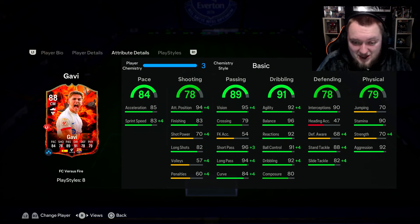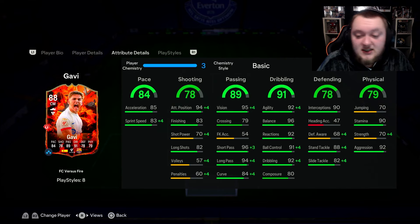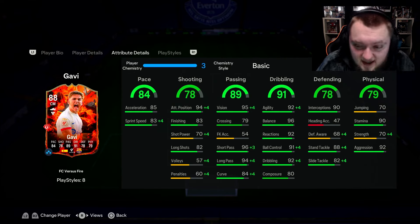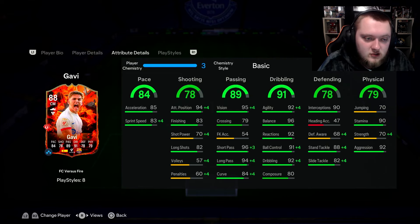With the Basic chemistry style, he goes up to 99 Vision, 98 Short Pass, 98 Long Pass, with 88 Curve. Short power gets a little boost up to 74. Pace goes up to around 86-87 Sprint Speed, 96 Agility, 95 Ball Control, 96 Dribbling, with 92 Stand Tackle, 86 Slide Tackle, and a little boost to physical and defensive awareness.